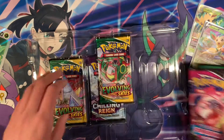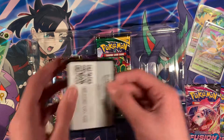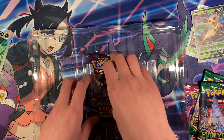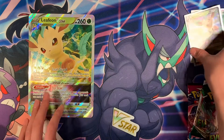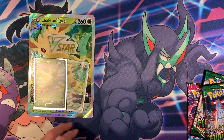We got two packs of Fusion Strike, the code for the box, two Evolving Skies, and one pack of Chilling Reign. Pretty good pack selection. Put the promo card right there, same with the other two, and the V-Star Marker.